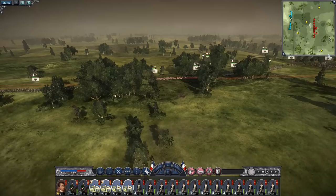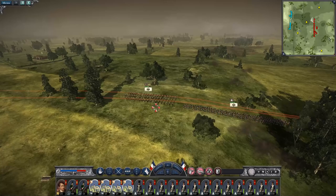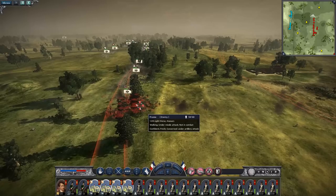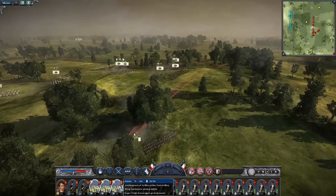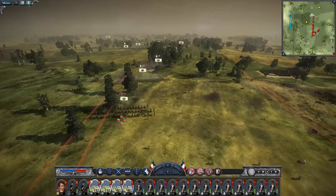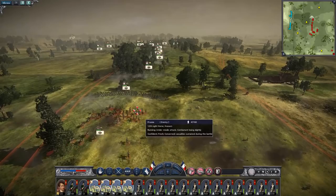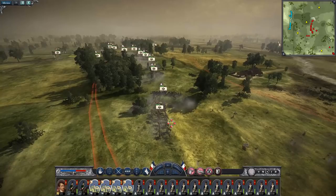Enemy reinforcements are coming from down here. Aim for cavalry — you've got a fat chance of hitting the infantry at this stage. You can hit the cavalry even if it's outside of range. These are six-pounders. My 12-pounders will be able to hit them from long range. See — that just wrecks them.